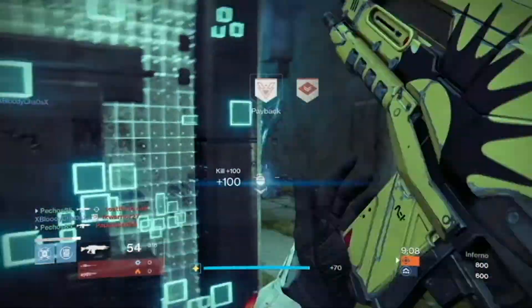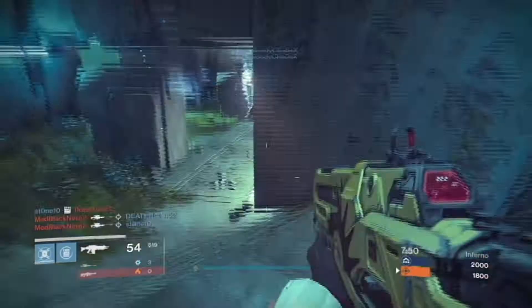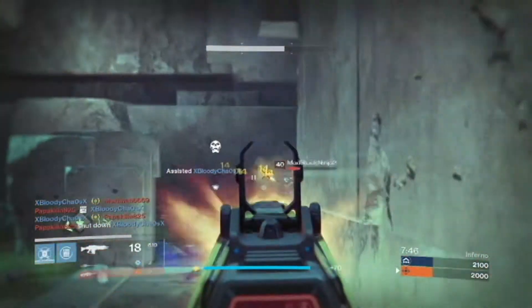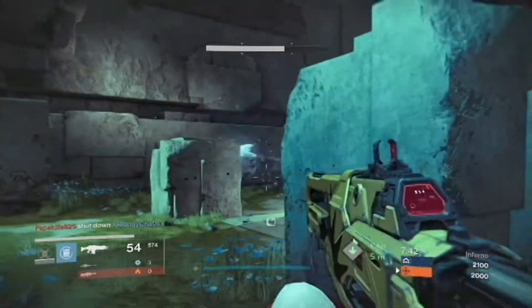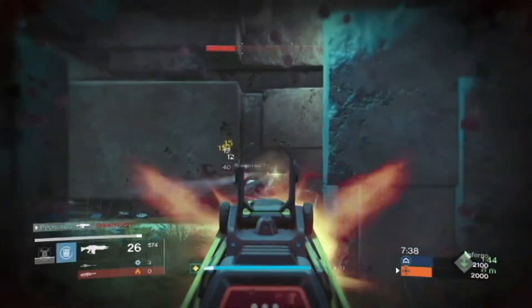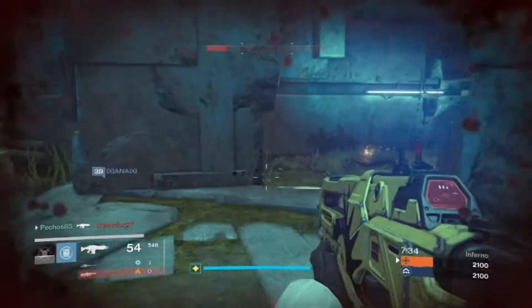In Classes, they fixed an issue where solar base damage over time effects were dealing half of their intended damage. They fixed an issue where the Intellect stat was not generating the correct amount of super energy. They also fixed an issue where selecting the Electromagnetic Mind perk was removing super regeneration provided by the Intellect stat.